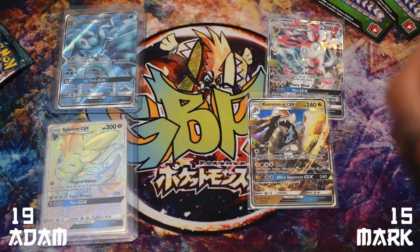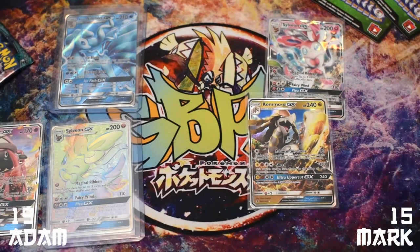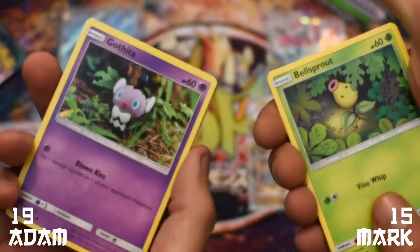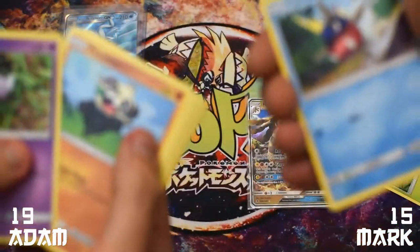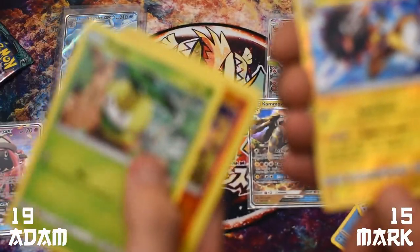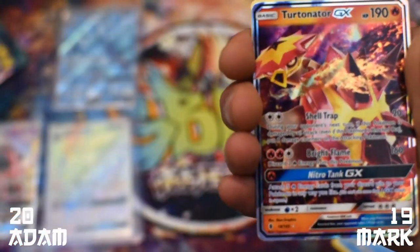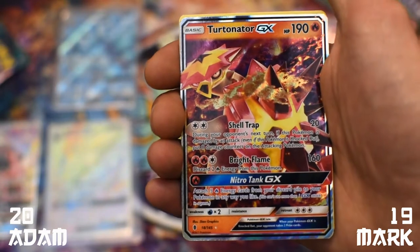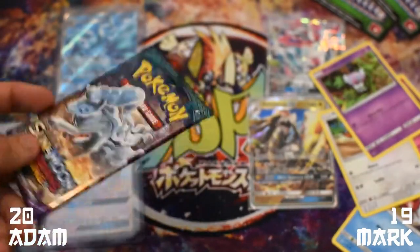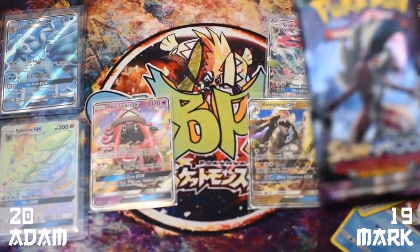Tapu Lele Secret Rare — okay, so if we keep it at the same level we should be okay. Reverse rare Heliolisk — there's a point — reverse Victini, and a Turtonator GX, and a Wishiwashi. Let's get a look at that for you to admire. I love the artwork, it's just so good. So that is a four-point pack. And these are the final packs for each one of us. I was left with the Nine Towers; I'm left with the Midnight Lycanroc.